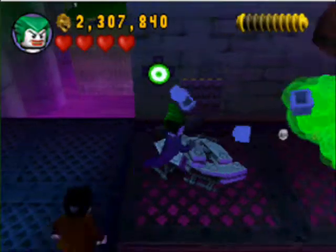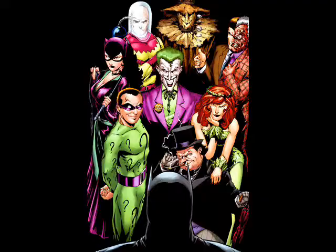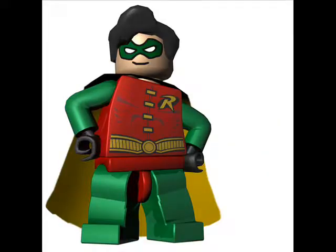This icon means that a character is immune to toxic chemicals and can pass through clouds of poisonous green gas and puddles of toxic goo without being harmed. Almost every character with this ability, except for Azrael, are villains. For example, the Joker and Scarecrow both have this ability, but Robin and his variants can get this ability by using a biohazard suit swap pad.